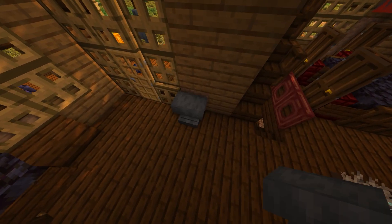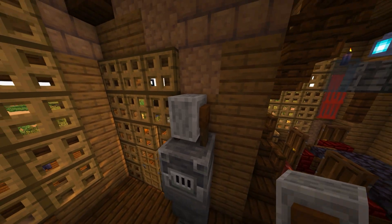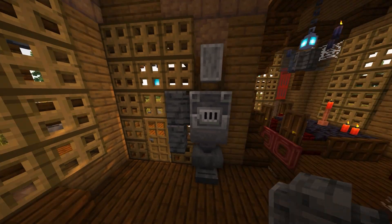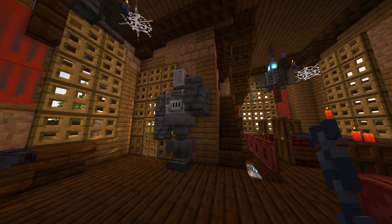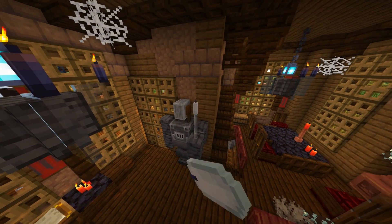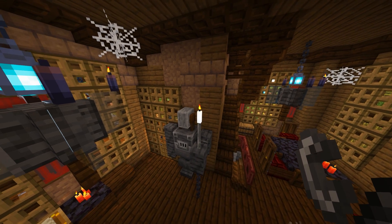Start by placing down an anvil, a hopper, a blast furnace, and a grindstone on top. Now take four polished deep slate walls — place two on this side and two on this side, like so. Grab a couple of chains. Put them underneath this wall with an iron bar on top, and a white candle on top of that. Simply light the candle, and you have an eerie suit of armor.